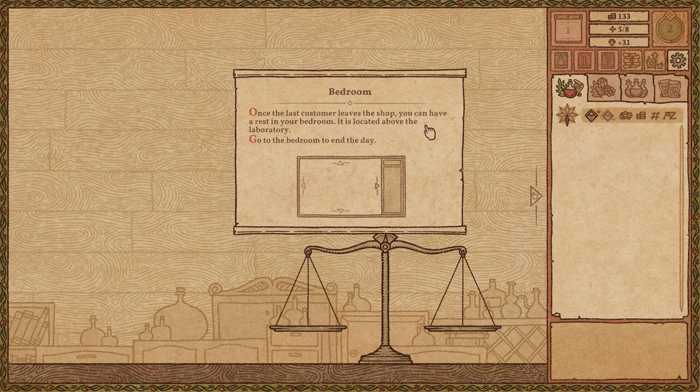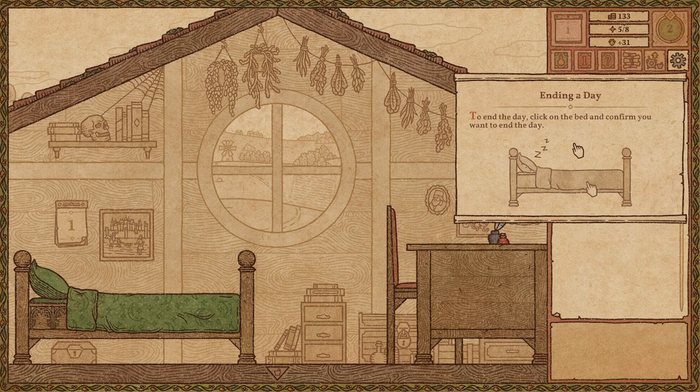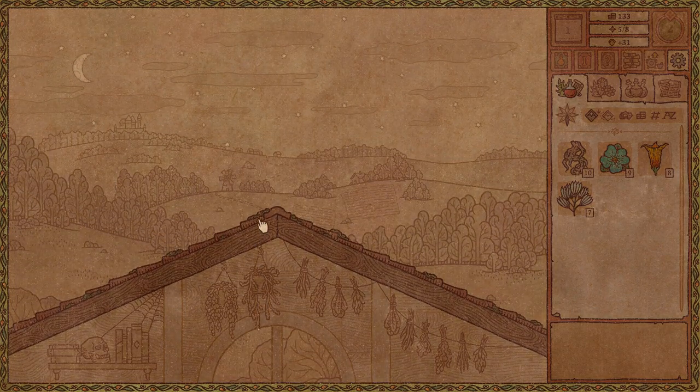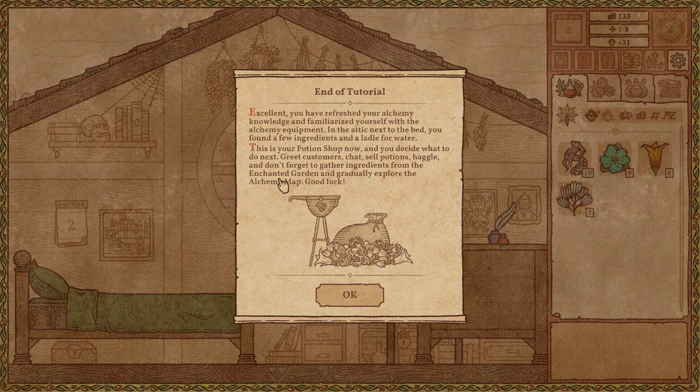Once the last customer leaves the shop, you can have a rest in your bedroom — it is located above the laboratory. Go to the bedroom to end the day. To end the day, click on the bed and confirm you want to end the day. That's a nice view. Excellent — you have refreshed your alchemy knowledge and familiarized yourself with the alchemy equipment. In the attic next to the bed, you found a few ingredients and a ladle for water. This is your potion shop now, and you decide what to do next: greet customers, chat, sell potions, haggle, and don't forget to gather ingredients from the enchanted garden and gradually explore the alchemy map. Good luck.